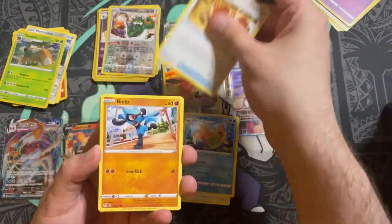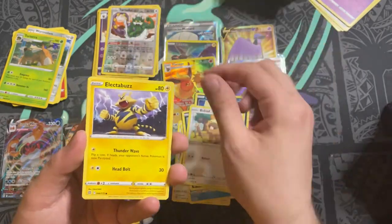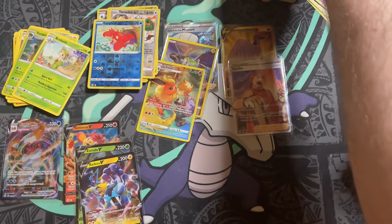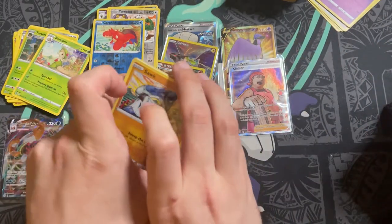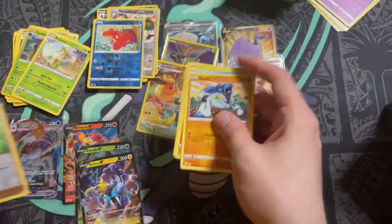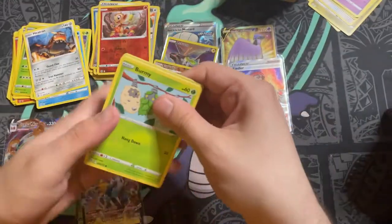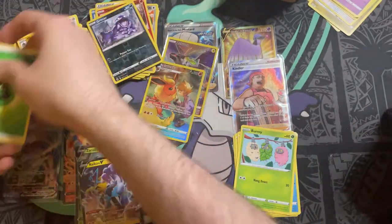Hunting Gloves, Rowlet, Grimer, Sneasel, Bidoof, Electabuzz, Corphish — and a Breloom. I'm going to speed through the rest of the packs since you don't need to see all the commons and uncommons — I'm just going to pan straight to the reverse holo. First pack: reverse holo Chimchar, a Heatran, and the V-Star marker card. Then we have a reverse holo Grimer and a Whimsicott.